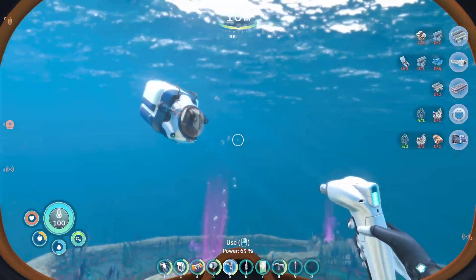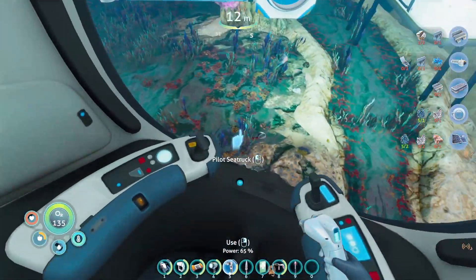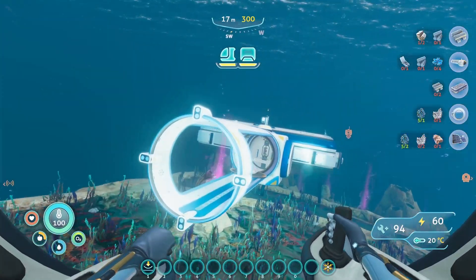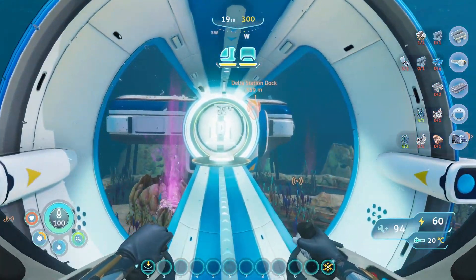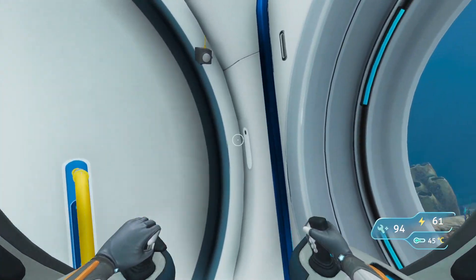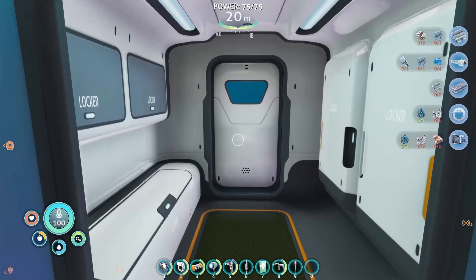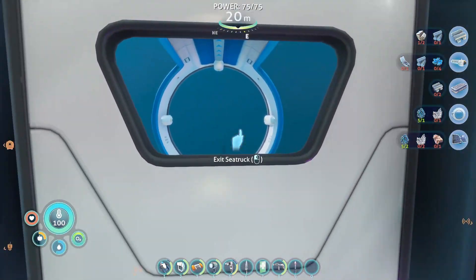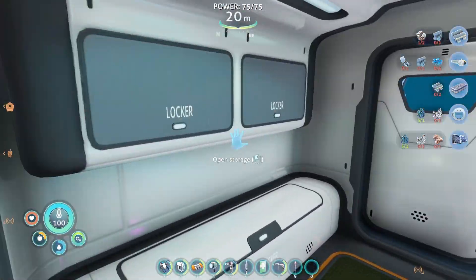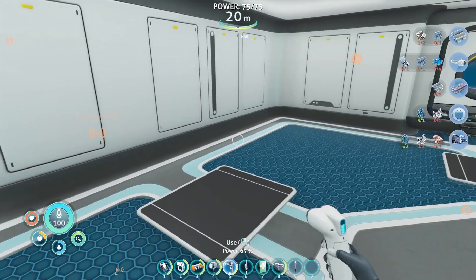I have to admit I'm quite excited to use this — I've never had one of these before because it's brand new for this patch. What it should do is let me come around here and basically park the sea truck in this tube. Oh yeah, there are the arms getting ready. And then it drains — there's all the water, that's quite cool. And even the storage — the bits you've got on the back you've still got access to. Yeah, good job — that's wonderful. I like that.